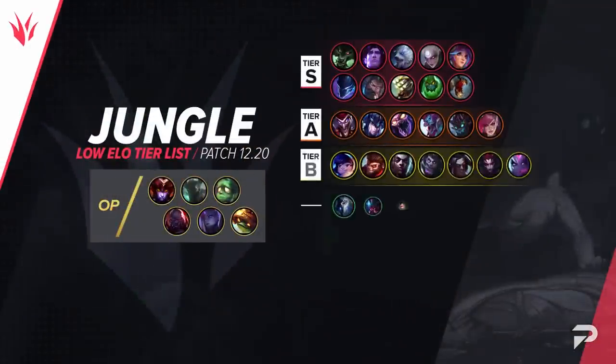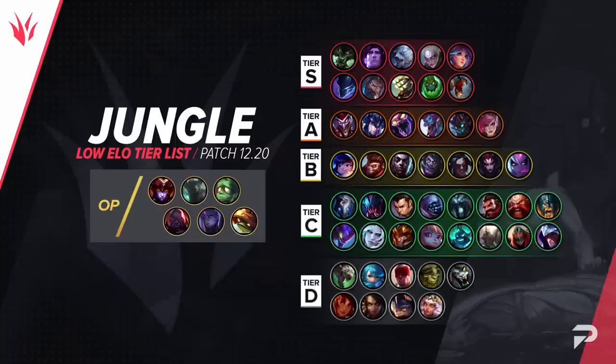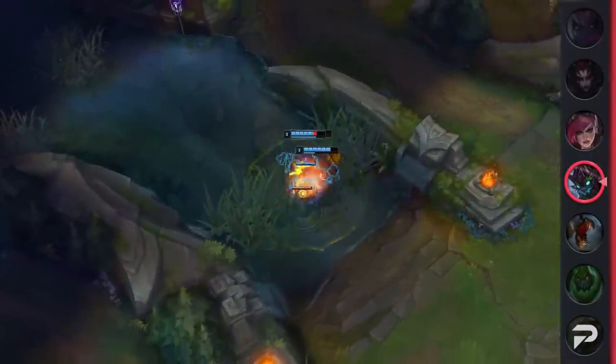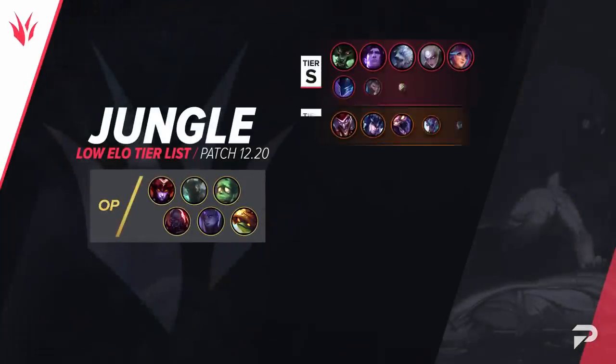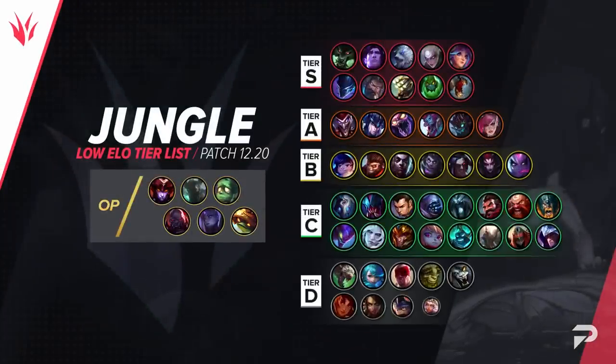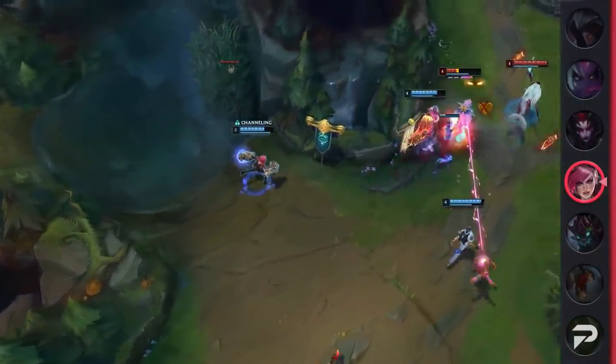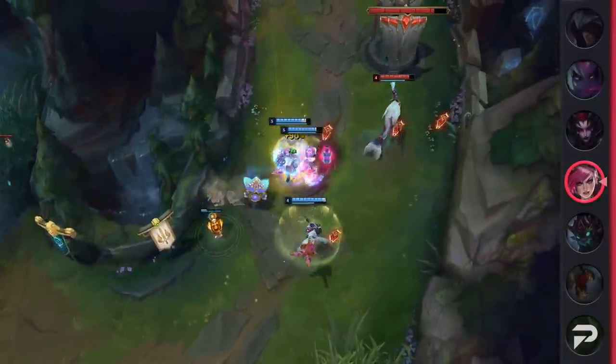We did not have Maokai listed as a jungler for this tier list, so we're adding him to it this time around. We think he'll still be a pretty solid option for this role even after the round of nerfs, so we're putting him in the A tier. Vi gets demoted to the A tier as well. She's more than just an average pick, but her overall impact just isn't nearly as impressive to put her next to the champions in the top two tiers.